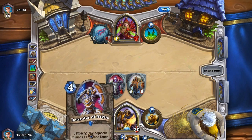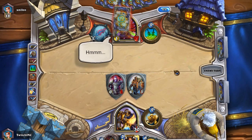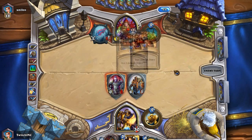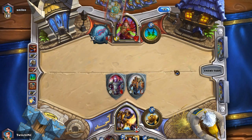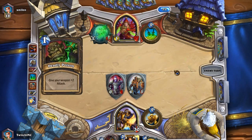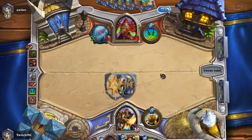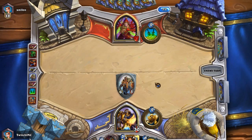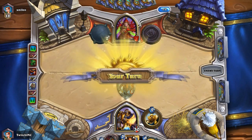I'll play Blessed Champion, and I do have Truesilver Champion as a backup, although four damage to twelve damage isn't that great. The strength of this deck lies in being able to Taunt up and making sure I don't get hit. There's the Shiv — a lot of draw power in this deck. There's no need for me to play Maexxna yet because she doesn't have a minion on the field that I need to worry about. I'll just dagger up and end the turn.